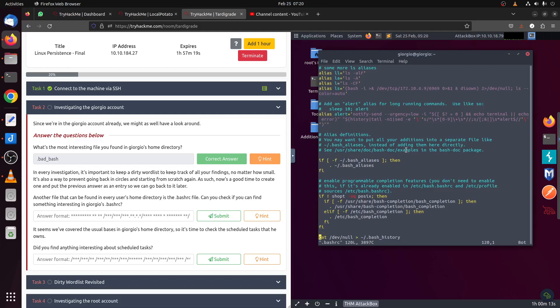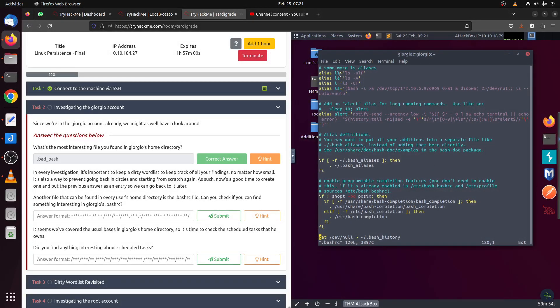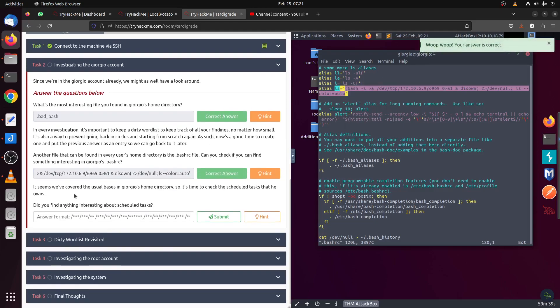The .bashrc file is where you get all the aliases, configuration, and personal settings for the normal user. You can also put things here that run when a user logs in, like starting services. The hint talks about aliases, so we need to look at what aliases are set. You can see this alias — it's a shell — which is already a red flag.